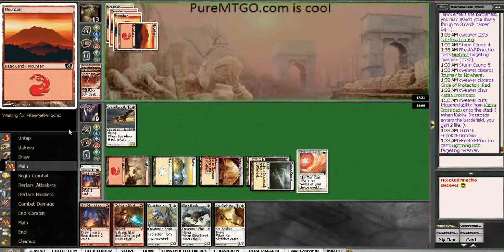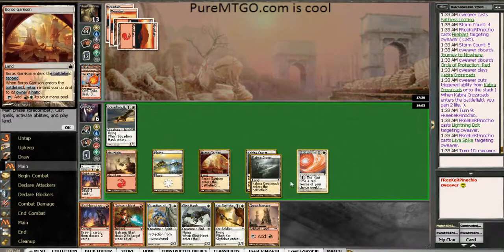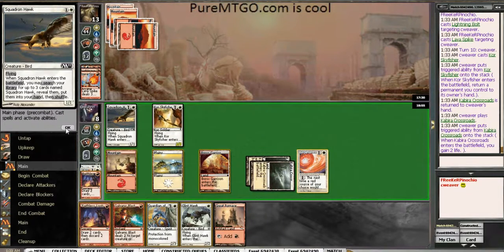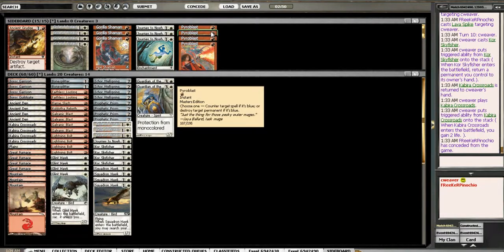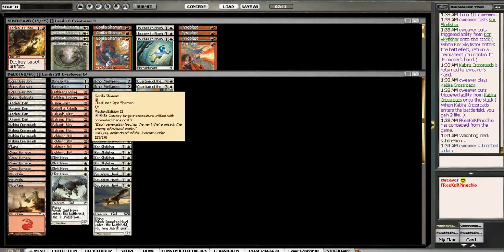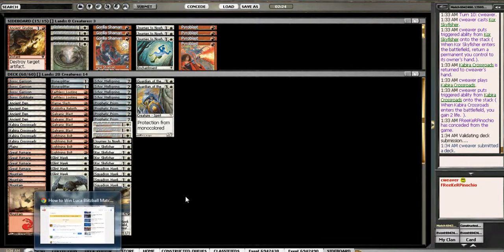No Lightning Bolt — I guess he's just getting as much damage in as he can. Sky Fisher comes out, bouncing Crossroads to replay it. It's definitely not just a budget version of red — he's playing Smelt into Smash the Smithereens. Smash the Smithereens I could see as a reasonable card to bring in to mess up my mana base, but Smelt just does nothing for him. And Electricry has got to be just awful — it's got to be worse than whatever card he took out to play that.